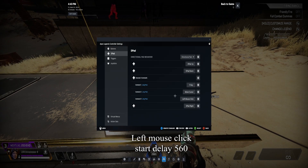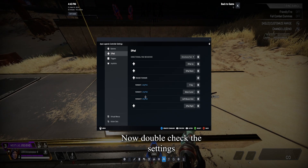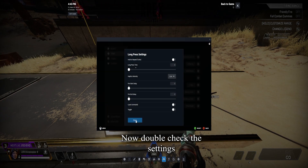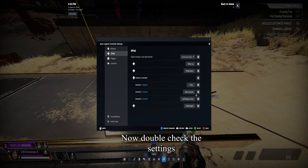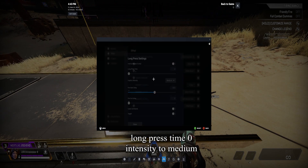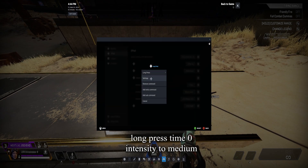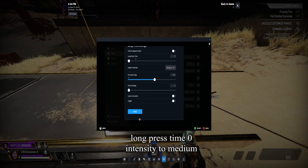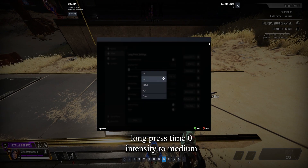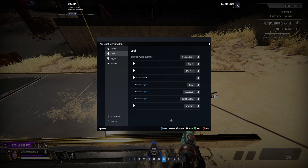Now double-check the settings to make sure everything is good. As you can see, I checked and noticed that my Haptic Intensity was on Low instead of Medium — this could mess up the timing for Armor Swap.